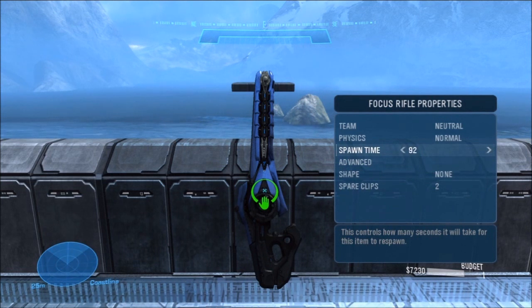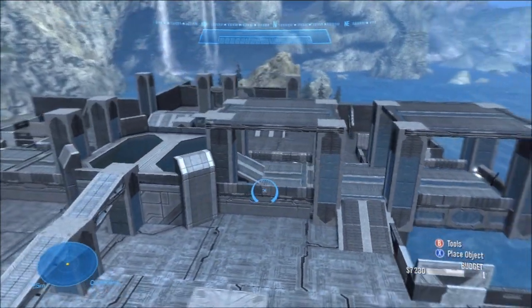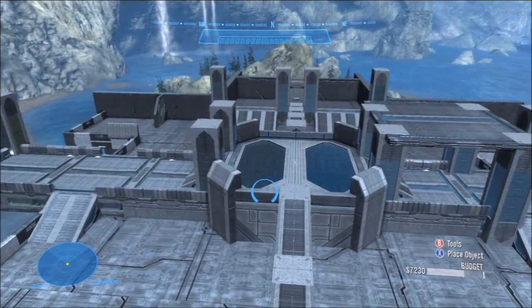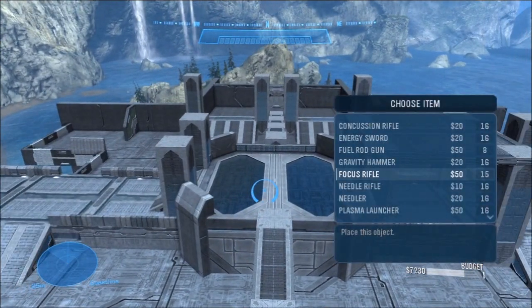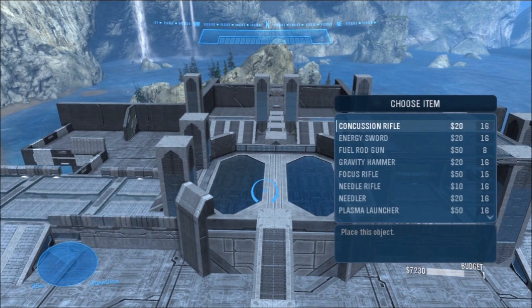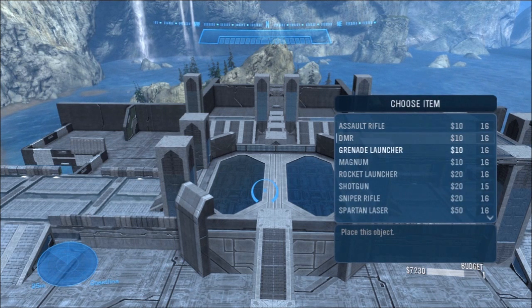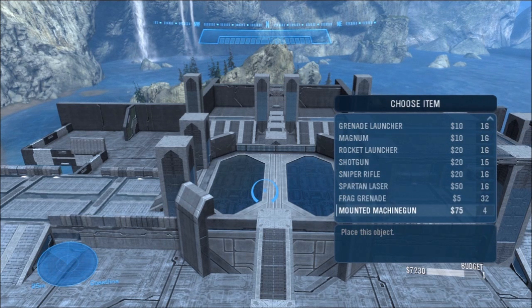Not that there's anything wrong with camping, but since camping is a powerful tactic, you don't want to make it too easy for someone to do it, because it could make it really difficult for other players to kill this guy, and your players will quickly become frustrated after a few deaths. Another thing to keep in mind is that the spare clips option does not affect weapons that use a battery system instead of ammo. I'm talking about weapons that start with a finite amount of battery charge, and their ammunition cannot be replenished. Examples of battery weapons are plasma pistols, plasma rifles, plasma repeaters, energy swords, focus rifles, and gravity hammers.